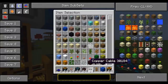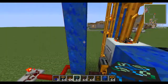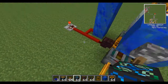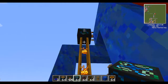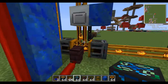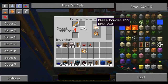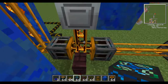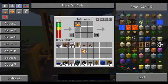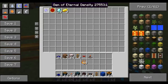When you take a blaze rod and put it in the crafting table you get two blaze powder, correct? But if you macerate it you get five. The EMC value of two blaze powder will make a blaze rod — they're equivalent. So what happens is blaze rods go into the rotary macerator, which creates blaze powder.